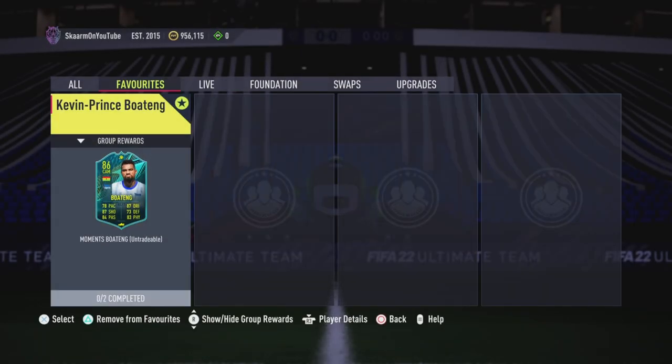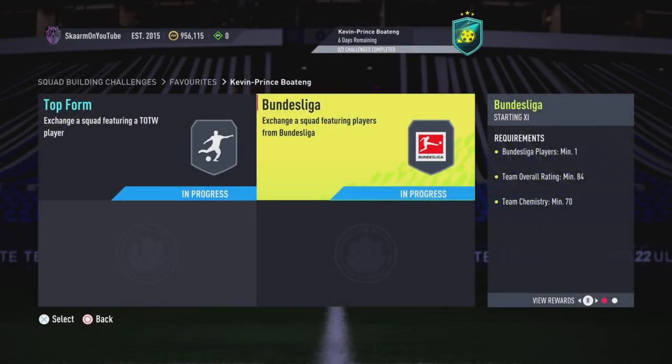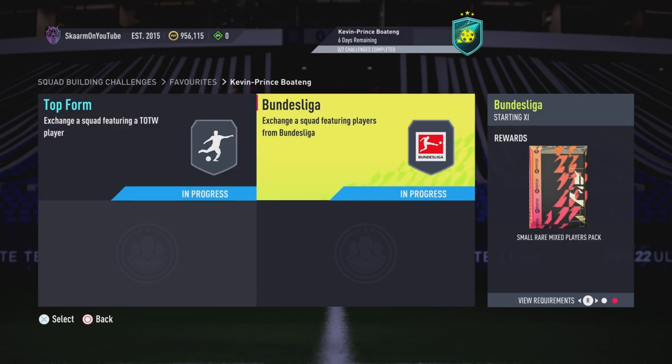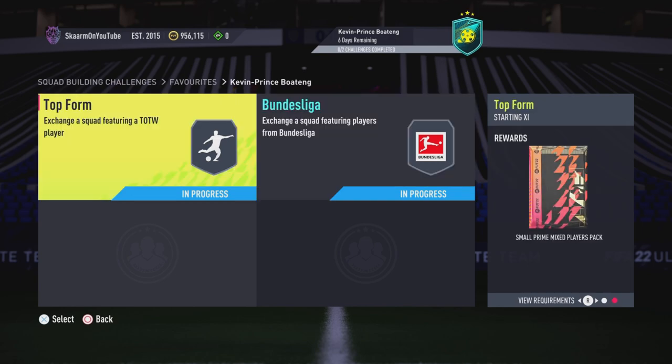Moving on to the SBC itself, this is going to cost you 38,000 coins to complete. No loyalty is required for either of the two sections, and you do get two tradable packs in return, though neither of the packs are very good.